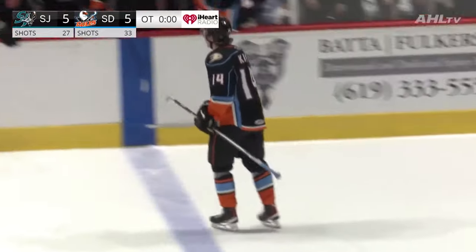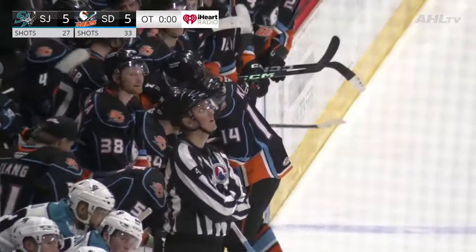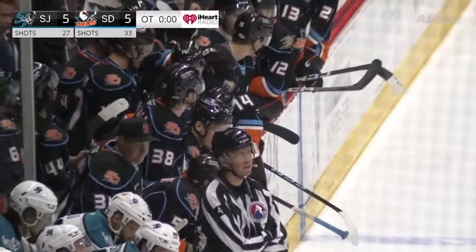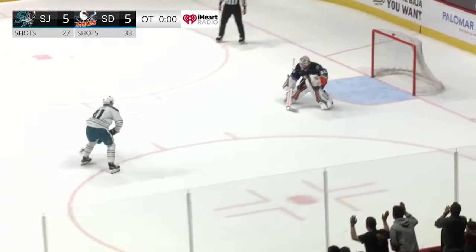And it comes down to this. San Jose must score to extend it — and it's Phillip Biestead, his North American debut against Alex Staloc, staring down the team that drafted him. Biestead moves in — saved by Staloc.